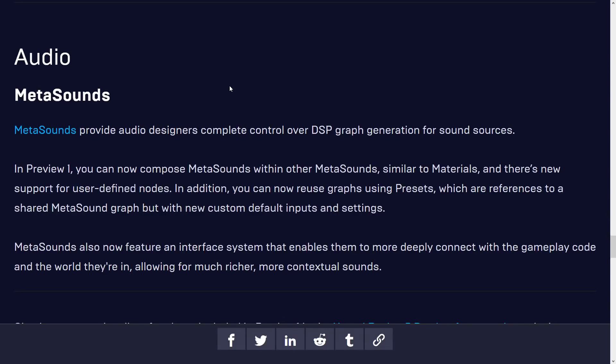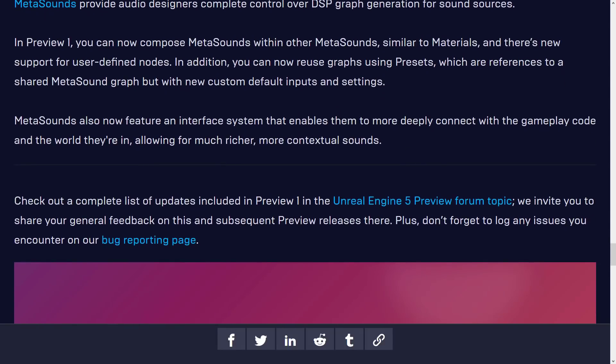MetaSounds is Epic's new built-in low-level audio system. In Preview 1, you can now compose MetaSounds within other MetaSounds, similar to materials, with new support for user-defined nodes. You can reuse graphs using presets — references to shared MetaSound graphs with custom default inputs and settings. MetaSounds also features an interface that enables them to more deeply connect with gameplay code and the world they are in.